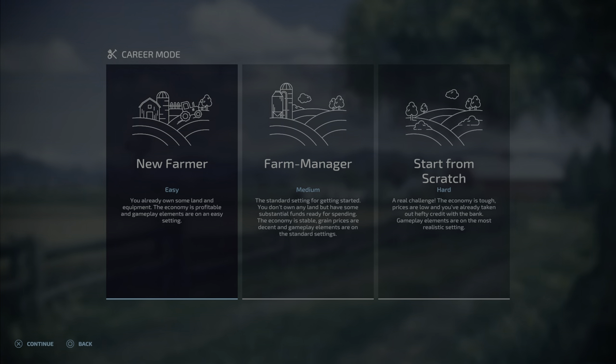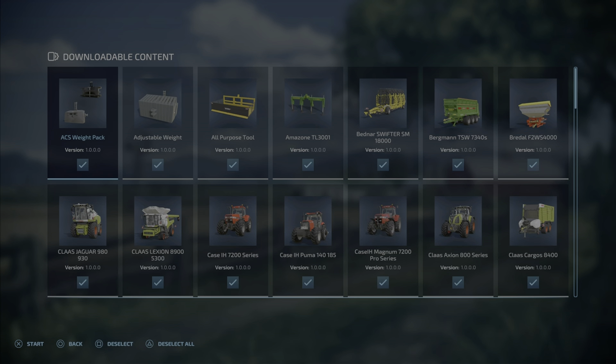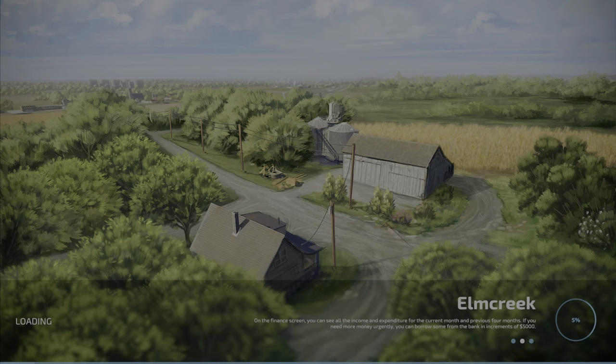I would recommend Elm Creek because it is one of the base game maps and it is very well laid out for beginners. The other options we will talk about later. Press X to start the game.